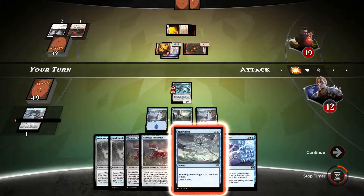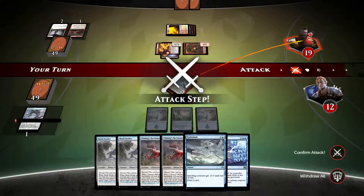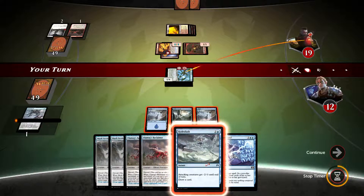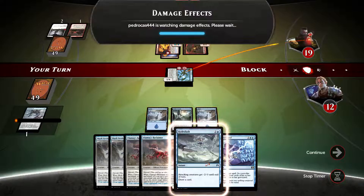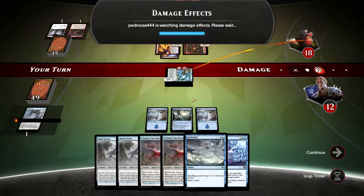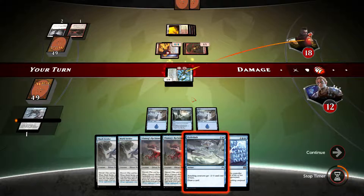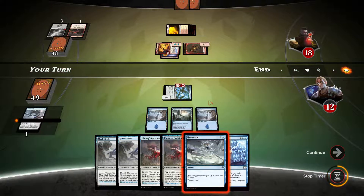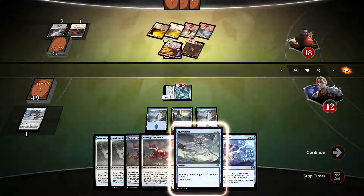We're in big, big trouble here, guys. Let's just swing. We will be using Hydro Lash next turn, taking 4 damage, going down to 8. And if we don't draw into land, we're screwed. The thing I don't understand in this deck is we have 24 lands and somehow we don't draw into a single one. Just don't get it.